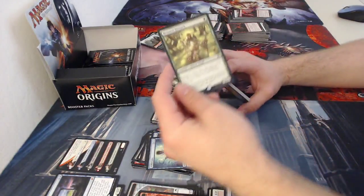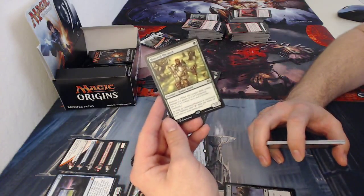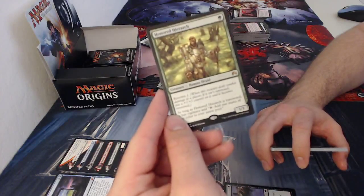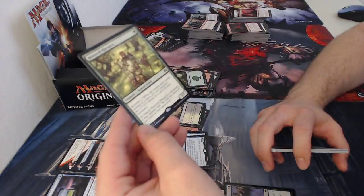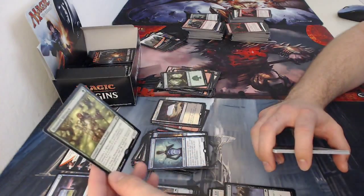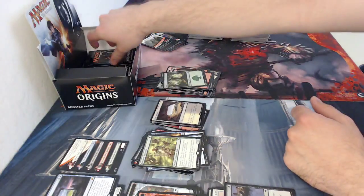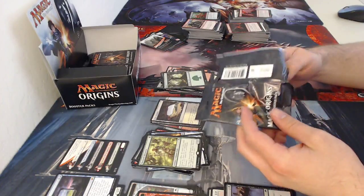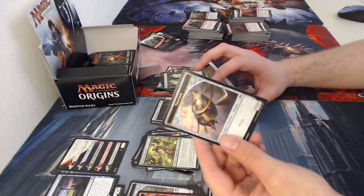Forest, and Honored Hierarch — a really good one-drop one one with Renown one, meaning whenever it deals combat damage to a player it becomes renowned and gets one plus one plus one counter on it. As long as it is renowned, it gains vigilance and tapping it adds one mana of any color. It's an okay card — actually more decent than okay. It's just weird that you have to attack with your mana producer, which isn't something you really do that often.